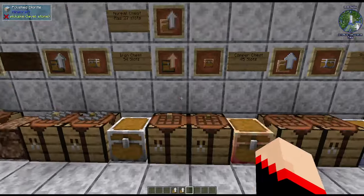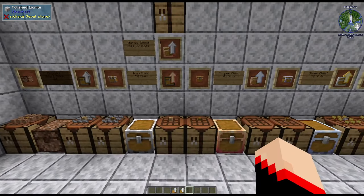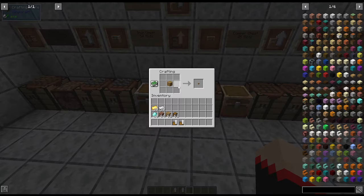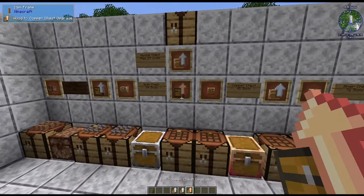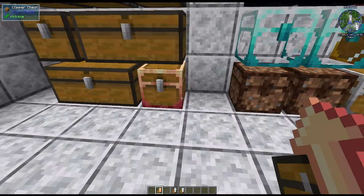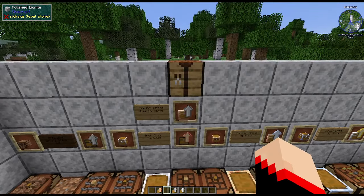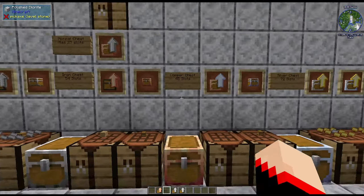These recipes are lacking a little because I'm in the 1.16.5 version and don't have copper. However, if you have copper or have upgraded to a Minecraft version that includes it, you take the oak plank and surround it with copper to get your wood-to-copper upgrade. You'd right-click a wood chest to upgrade it to a copper chest. There's also a copper-to-iron upgrade, because copper actually has fewer slots.